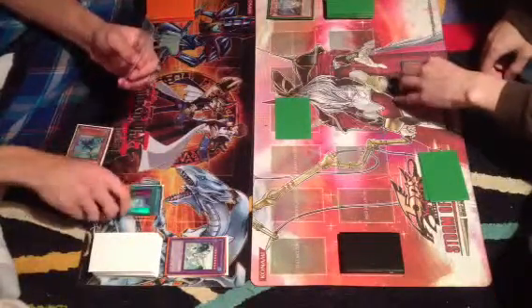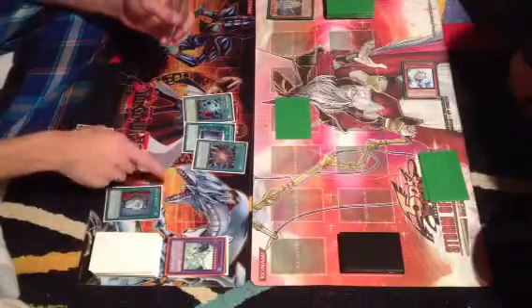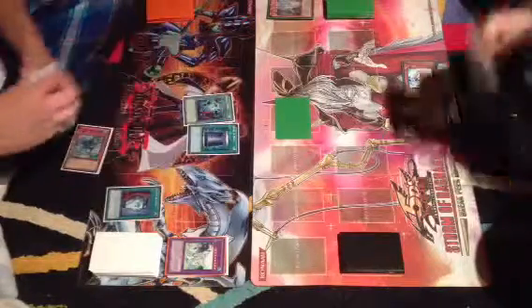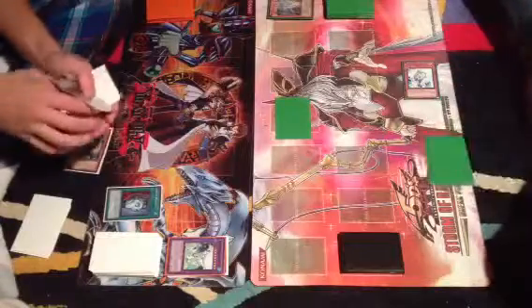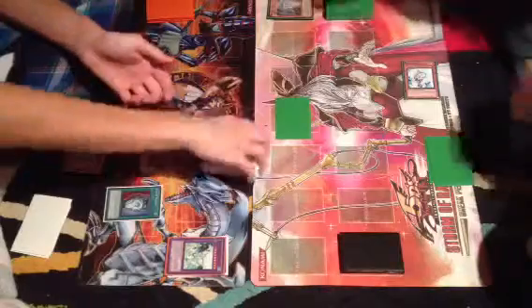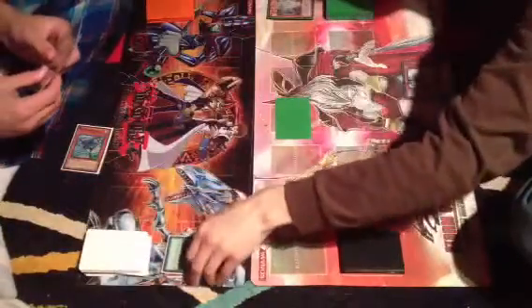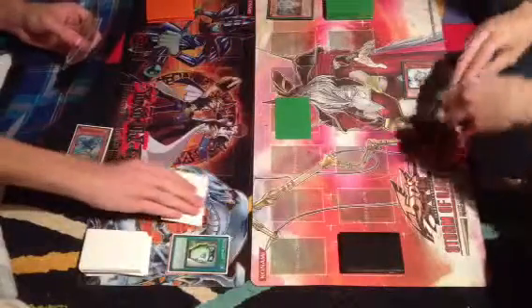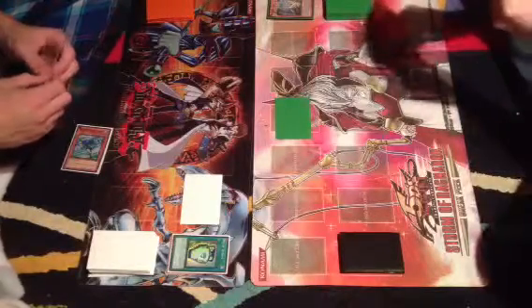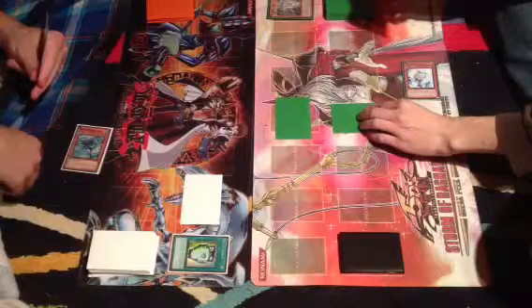I draw. I have a Pot of Duality. I'll take Super Polymerization to my hand. Set this. Drop. Set.